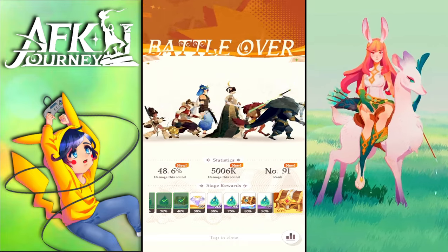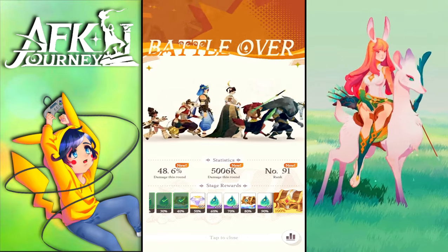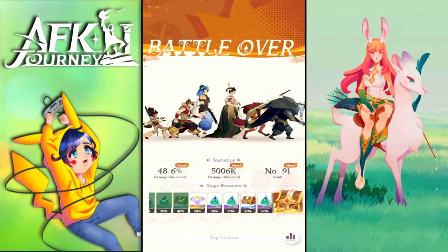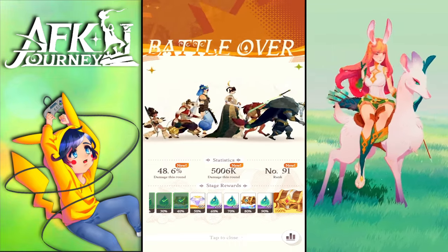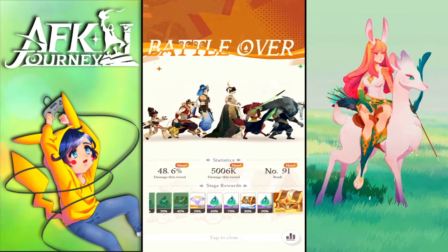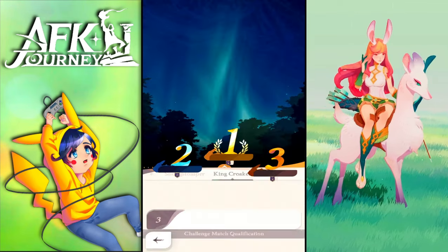I wanted to find an even better lineup, so I asked friends on free-to-play accounts to send clips, but nothing outperformed this. This is my advice for accounts at this level of progress. If you didn't build Vala and instead got Marily to mythic plus, she substitutes Vala and deals even more damage since Vala here is only mythic, not mythic plus. If you have Koren at mythic plus, he also performs insanely well here.